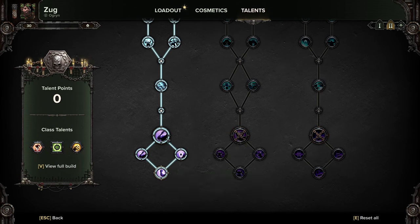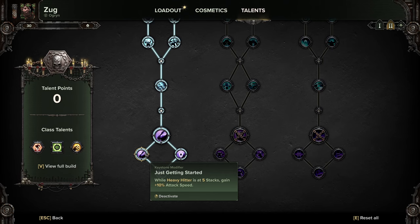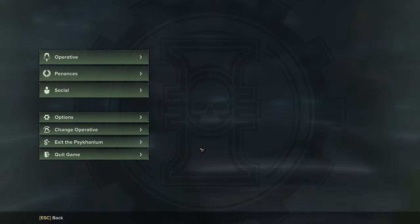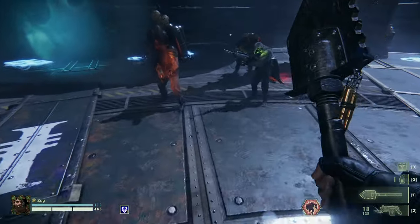Brutish Momentum means Heavy Hitter duration is refreshed by light attacks, and while Heavy Hitter is at five stacks you gain 10% attack speed. So what am I going with? I'm going with the shovel.